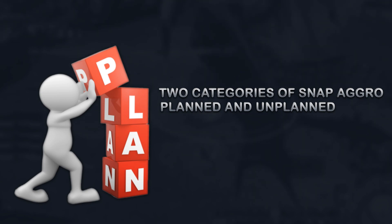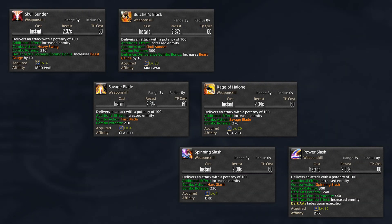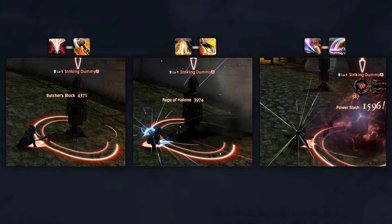Planned snap aggro can happen in the following situations: a predictable add that spawns in a boss fight, and a predictable aggro reset in a boss fight. This means that you know when a new monster or an aggro reset is going to appear and can plan accordingly. I recommend the second GCD of your enmity combo before finishing with your third combo GCD — a two GCD planned snap aggro combo. Recommended setups: Warrior: Skull Sunder into Butcher's Block. Paladin: Savage Blade into Rage of Halone. Dark Knight: Spilling Slash into Power Slash. These combos give you an initial hit of enmity for one GCD before following up with the final combo part, giving you a large amount of enmity within a 2 GCD timeframe.